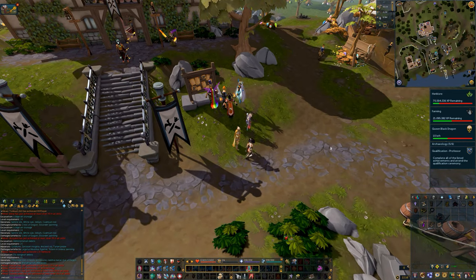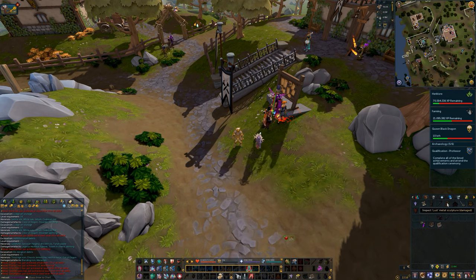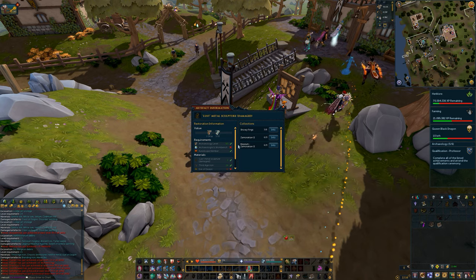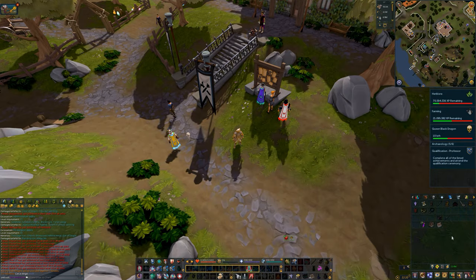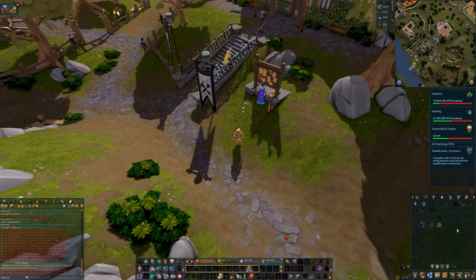From here on out, as I take you to the different excavation sites, I will not be listing out the number of artifacts or how many you will need. It's going to be your responsibility that as soon as you dig up a damaged artifact, you inspect it, figure out how many collections it belongs to, and stay at that excavation site until you have enough to satisfy all of the collections. I'll also be leaving a link in the description to the RuneScape Wiki page on excavation hotspots, which shows all the different sites, the levels you need, and the artifacts and materials you can gather.